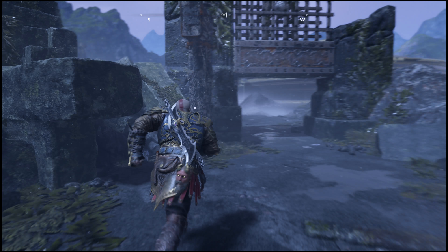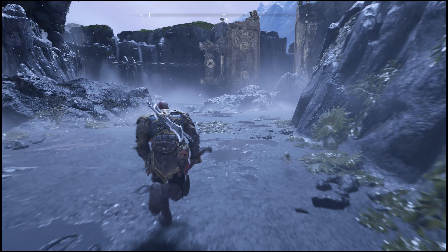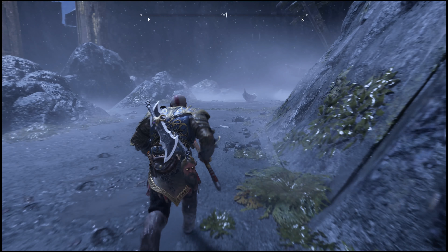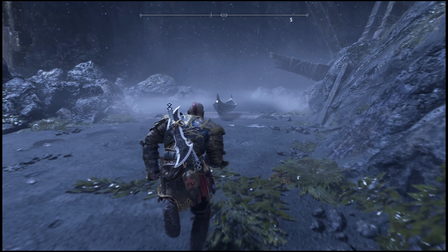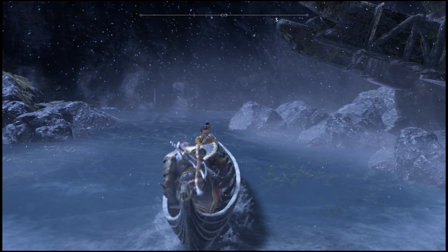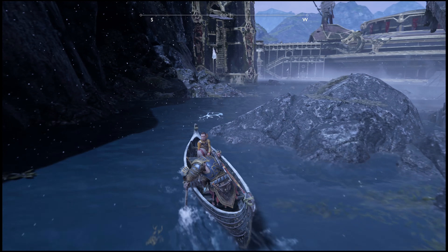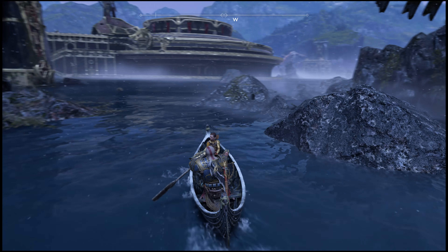Now that we've docked, we're going to pull this chain and it's going to lower this gate, and now we'll be able to hit that ruin that's been covered up with our axe. The reason why we had to use our boat is because now we can get to the other side so we can hit all three of those ruins. We had to free that wheel up, and now we're going to take our boat back to the other side so we'll be able to hit all three of the ruins.